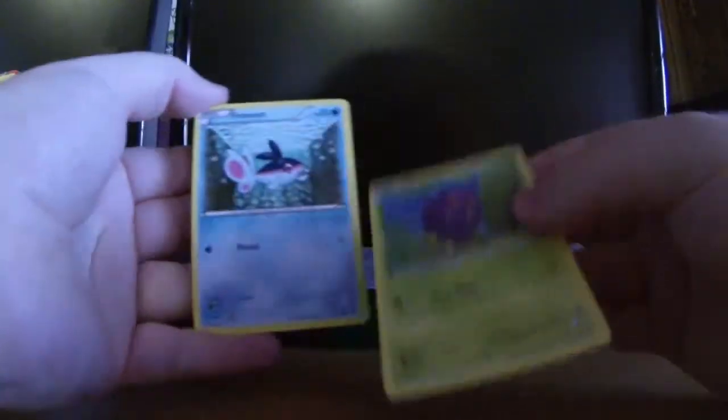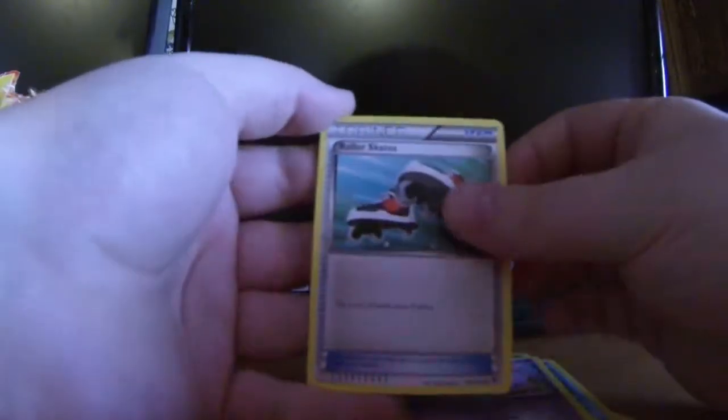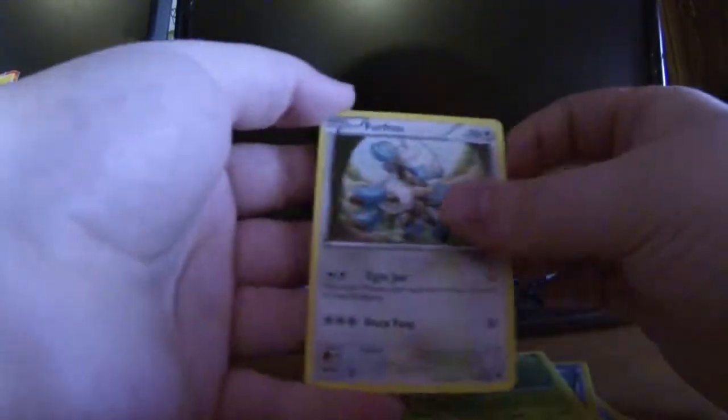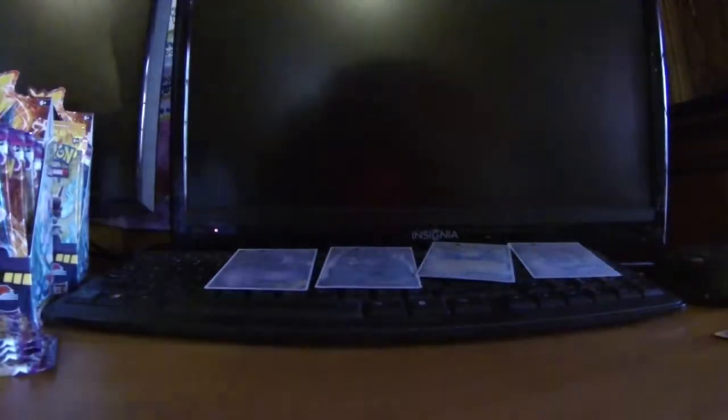We have Venonat, Fineon, Litleo, Goomy, Mana, Roller Skates, Swadloon, Furfrou, reverse hollow Girafarig, and a Leavanny. Nothing special there.